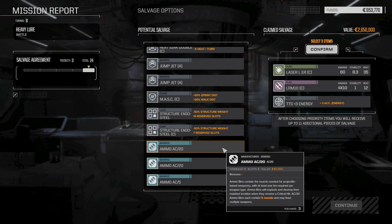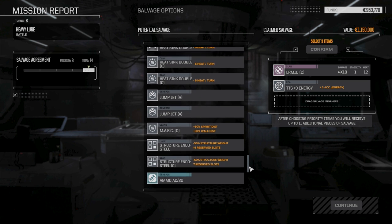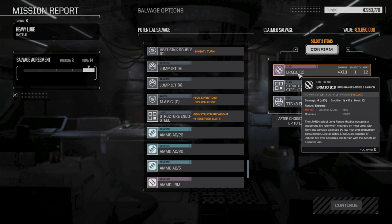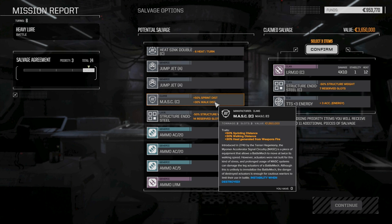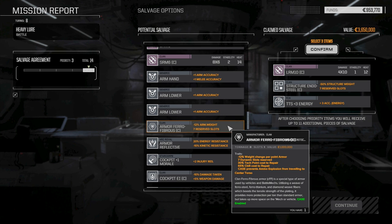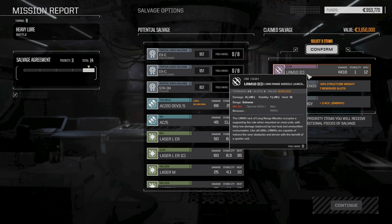We've already got Clan ERs, so I'm thinking the Clan Endo Steel is more important. We've been having space issues on our mechs as we refit them, and we run Endo Steel on all our mechs more so than Ferro-Fibrous. This LRM-10 is going to be versatile for lighter builds - with dead-fire ammo that's potential for 60 damage for two and a half tons, or three and a half tons with ammo, which is pretty good. Heat exchangers are nice but I think we're okay. The Clan LRM-10 is iffy, but I'm thinking that's the better route.